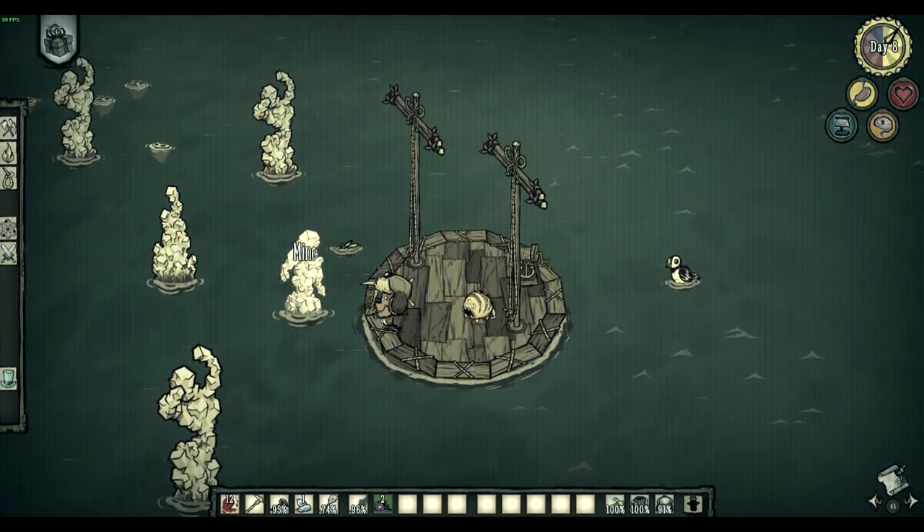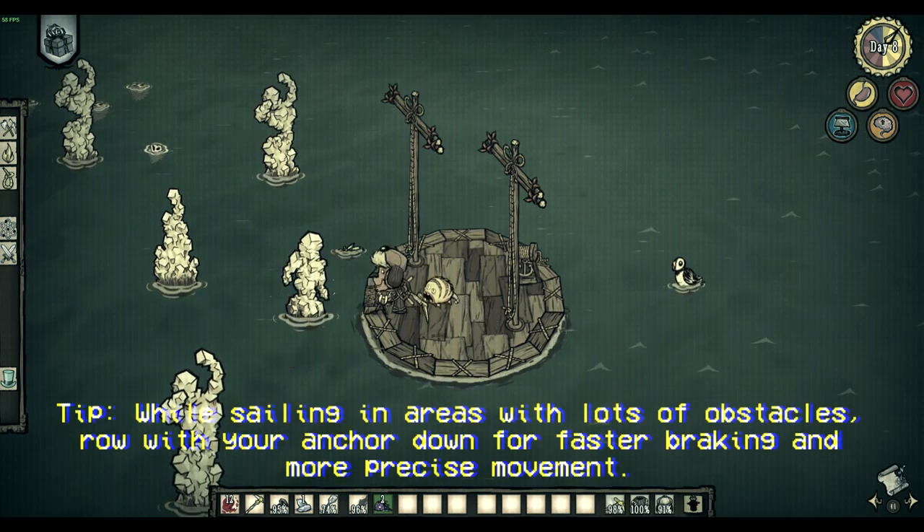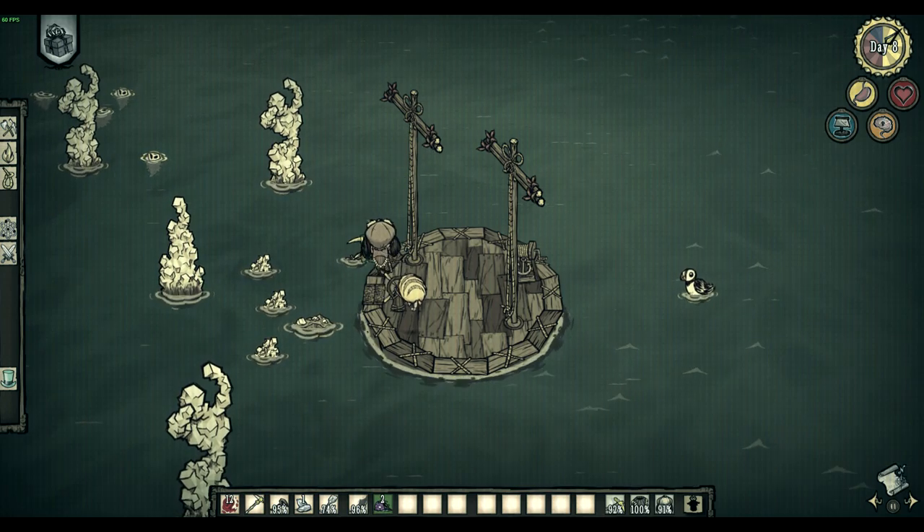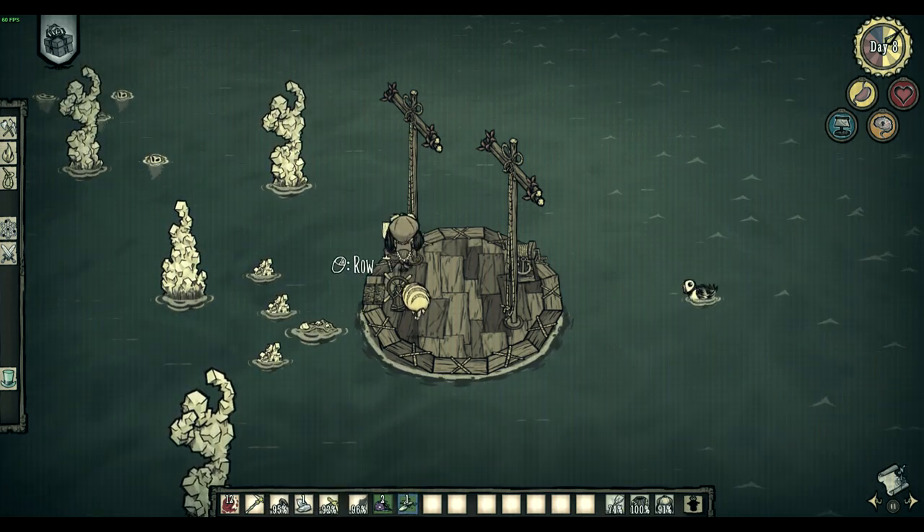A new mini biome now appears dotted randomly throughout the ocean. This area consists of strange salty sculptures, sometimes in the shape of what appears to be a petrified person. Mining them will yield salt, a new resource with a number of applications.